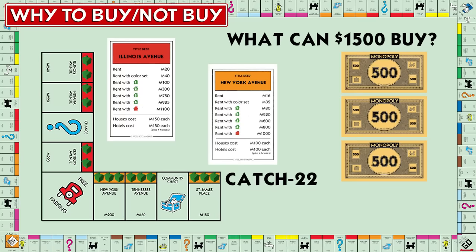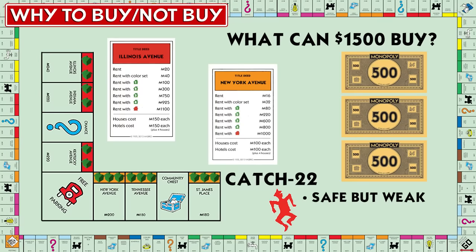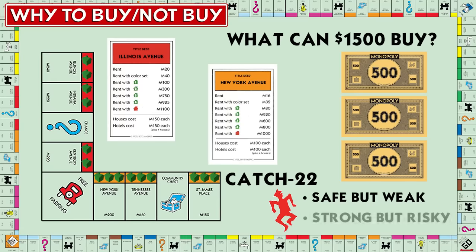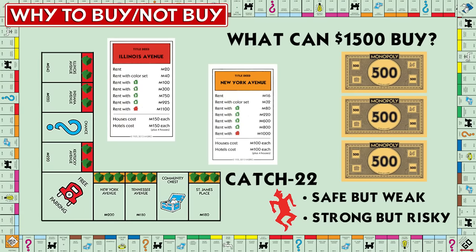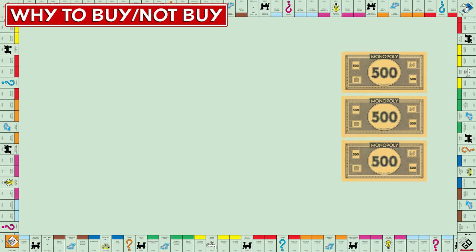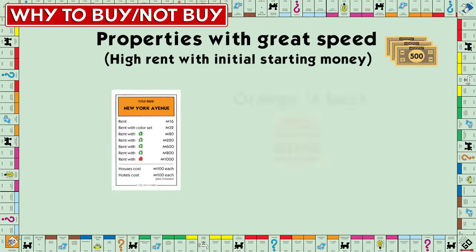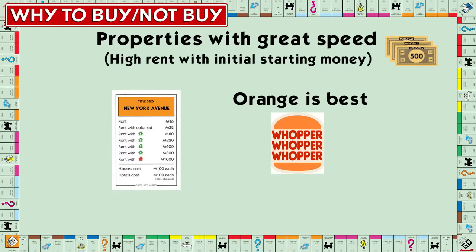Pigeonholing essentially is binding your opponent into a catch-22, where if they don't buy houses their properties can't do anything, but if they do buy houses they're put in situations where they might have to sell them — which is a major no-no. Looking at properties with great speed, oranges can top at a $600 rent with your initial money.